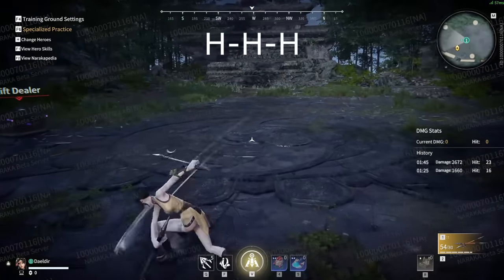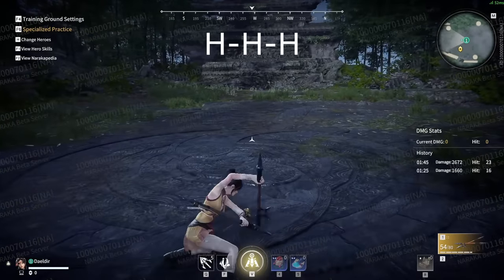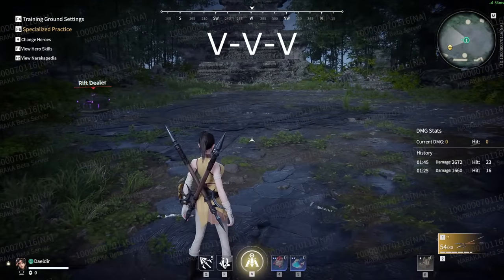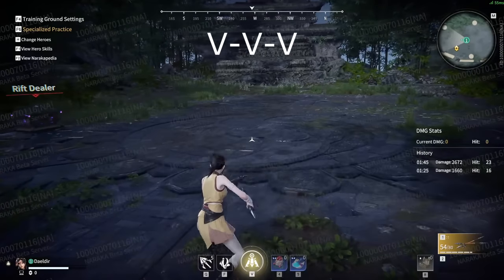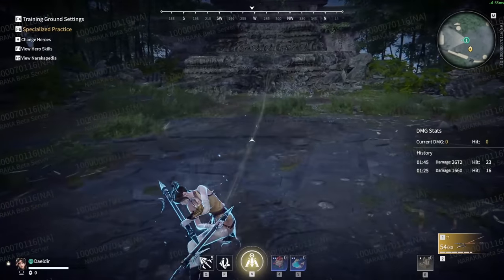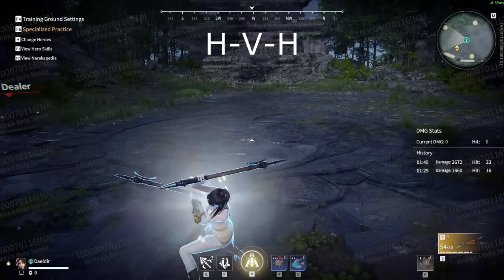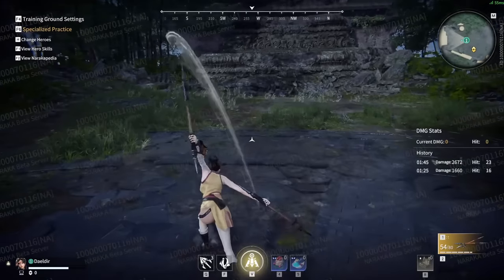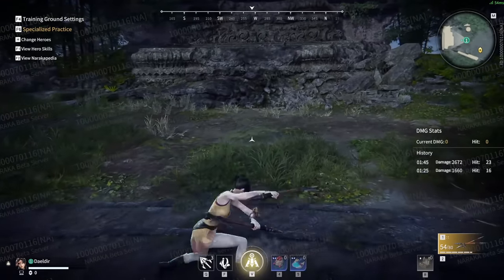Starting off this weapon we have the horizontal string, also called a one-two-three. And to follow that up we have the vertical string. You can use any combination of horizontal and vertical to create your own one-two-three strings. These strings may vary depending on terrain or personal preference.